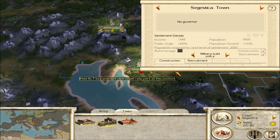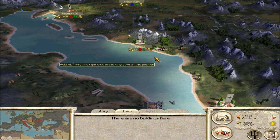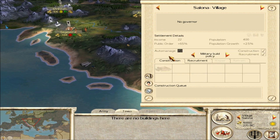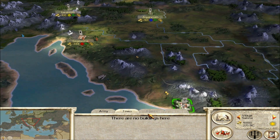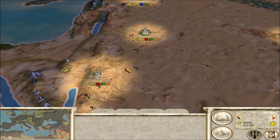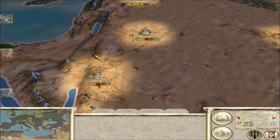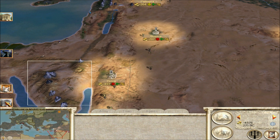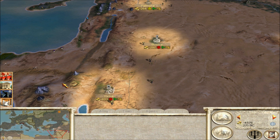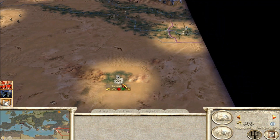Rebel factions — humorously enough — you'll notice all these cities are basically red, meaning the populace is very angry. But if you end the turn, none of your cities riot — none of them. So Bostra didn't riot, none of your cities rioted.